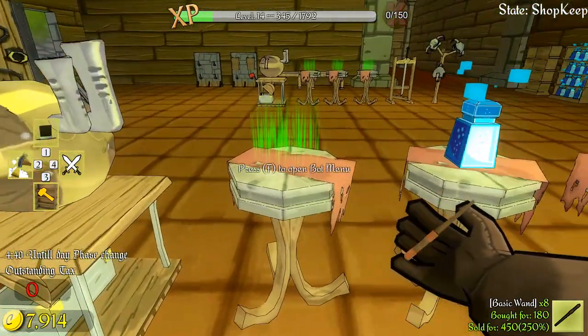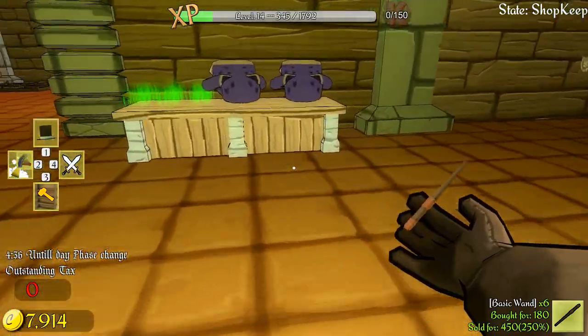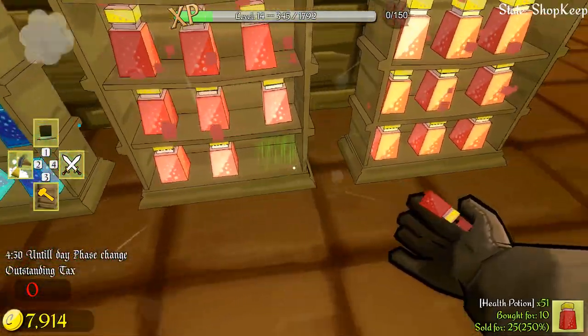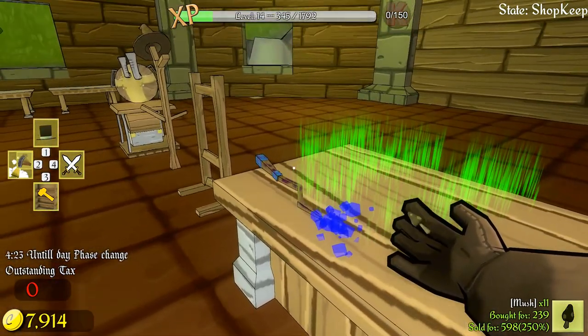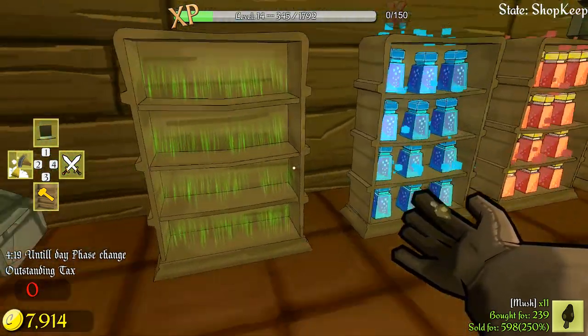Let's put a couple of wands out on the shelf, and I'm also going to try and make another enchanted wand. Actually, I've still got the one I made last time - there it is, an enchanted wand at 895 gold. I definitely think that's worth it.